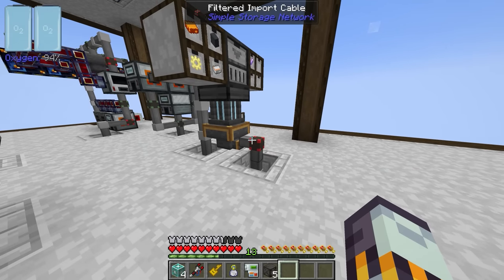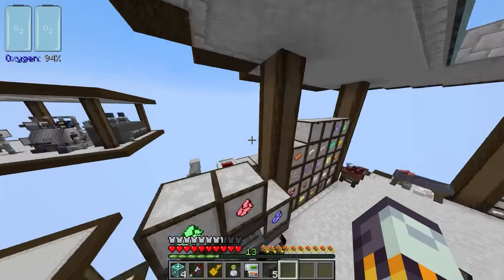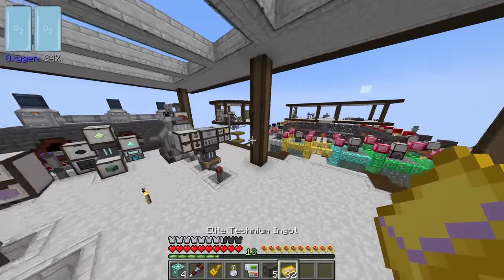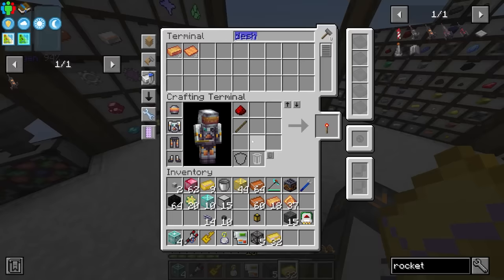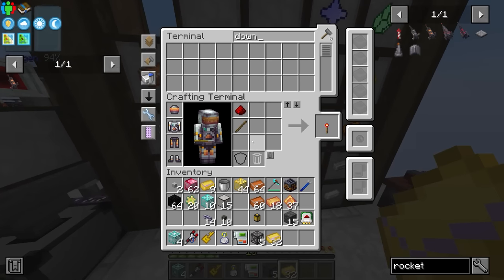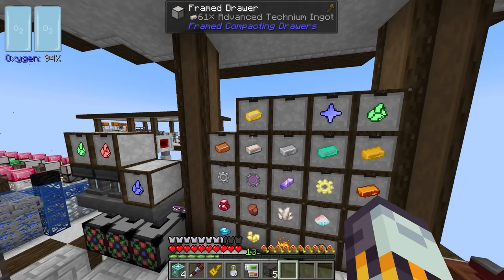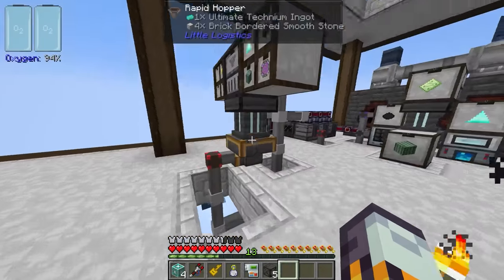I think the problem is that you can't import from an item hopper. Let me check — oh, I'm just a fool and we don't have a draw for elite technium. If I take this out and put it into its own draw over here, we'll want to put a downgrade into that draw just like we've done with all of our other technium draws, to make sure we don't turn everything into elite technium since we still need some of those lower tiers. That should hopefully start to fill up and begin producing more ultimate technium as well.